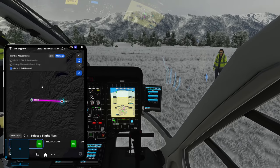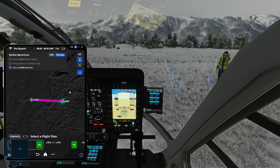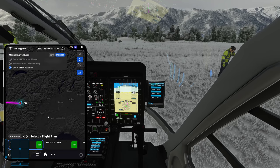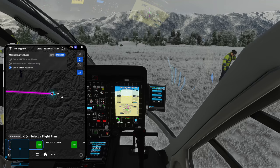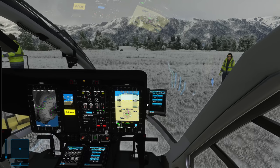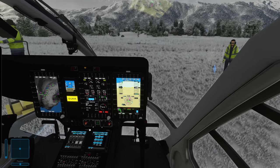We're making our way toward Reventin-Vaugris — LFHH — and you can see we're right in the middle of the French Alps. To the right is already Italy, and Courchevel is somewhere around the border. We'll see if we can tour around and spot it, weather permitting, because the cloud cover seems to be getting lower and lower, which is a bit concerning.